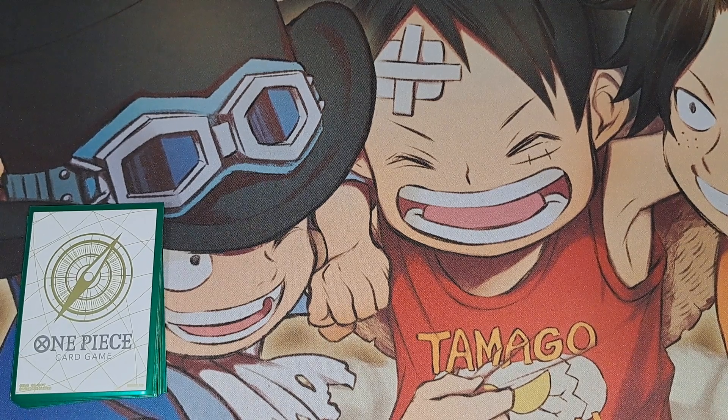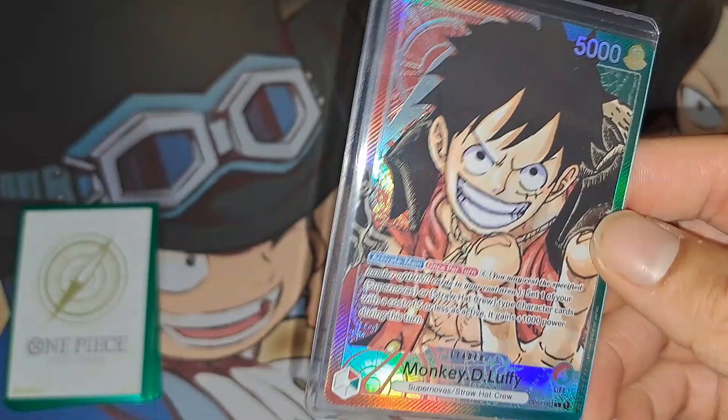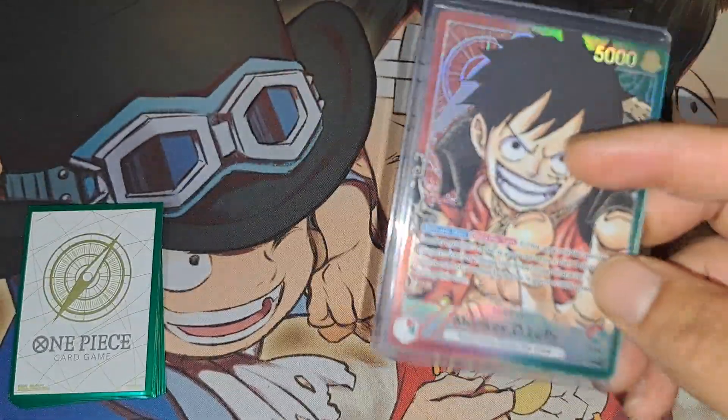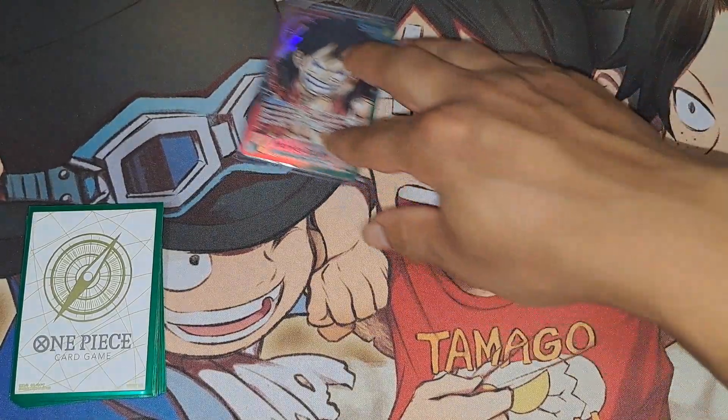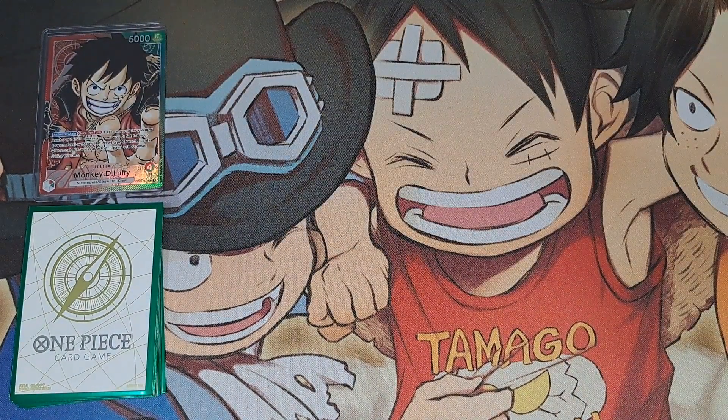Hey, how's it going everybody, Silent E TCG here back again with a deck profile on my current deck I've been using ever since EB01 came out. I was definitely ready to try it out with this leader — it's probably my favorite leader in all the game. Red-green Luffy, it was my first leader I pulled, and I love Luffy anyway, so I had to buy extra leaders just to play around with.